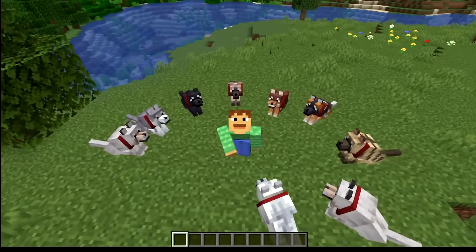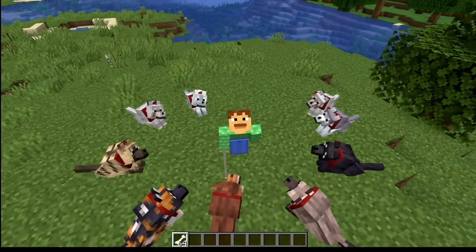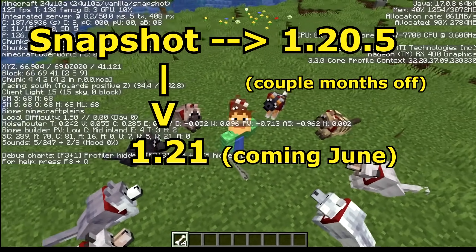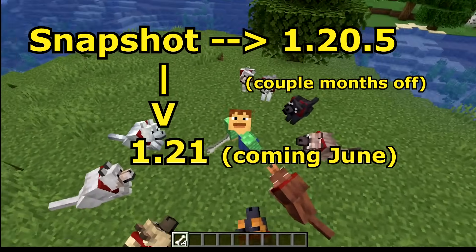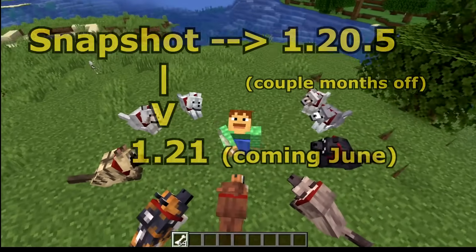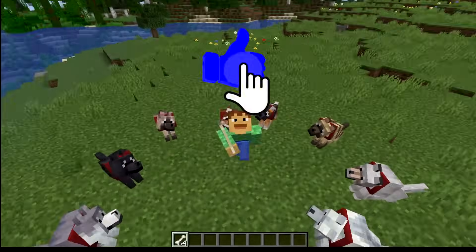Nine new wolf types were added into Minecraft. Hello there, Ray here, and let's take a look at everything new in today's snapshot. This is 24w10a, and almost everything we see today is going to come out in the next full release, which will be 1.20.5 for the Java edition. Drop your like, and let's take a look at everything new in the snapshot.